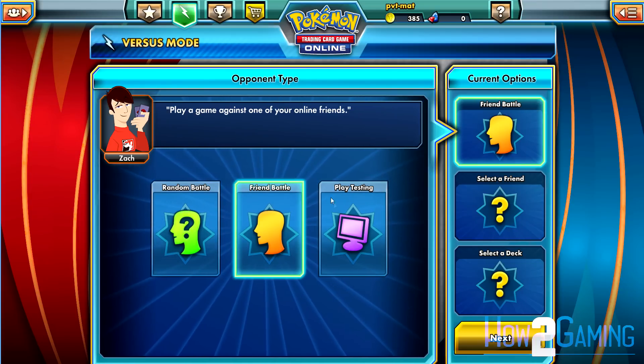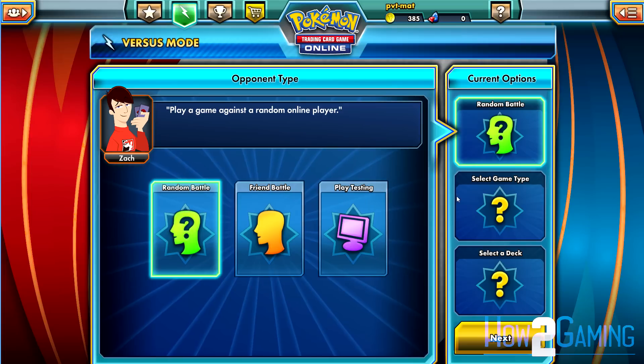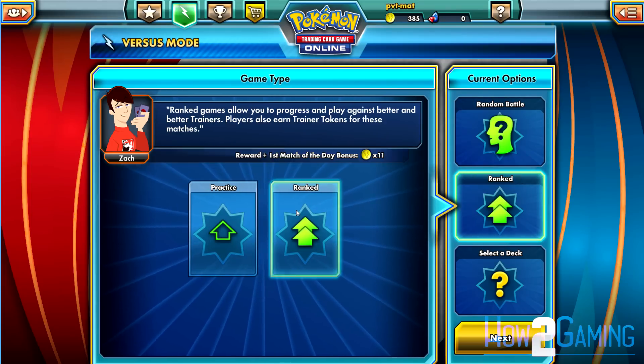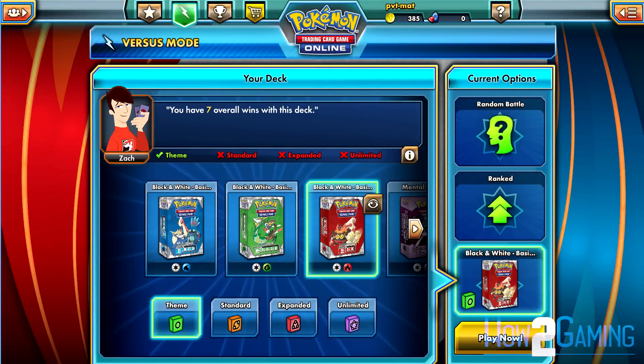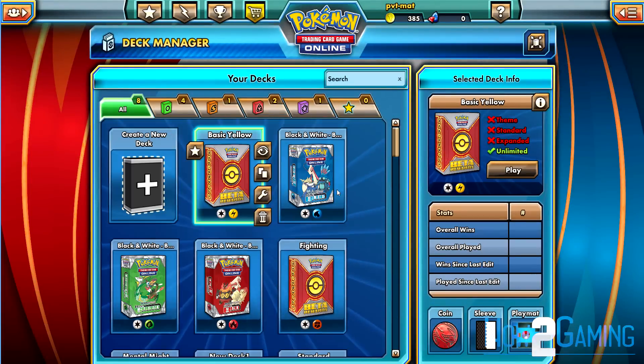Now that you've got some extra cards in your collection, it's time to start playing against actual people. Go to the Versus tab in the game. I would recommend for your first few matches playing with the Theme Deck versus Theme Deck format, so you can start off using cards and decks you're familiar with.